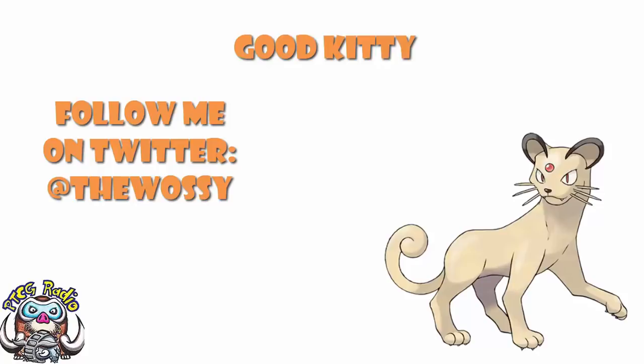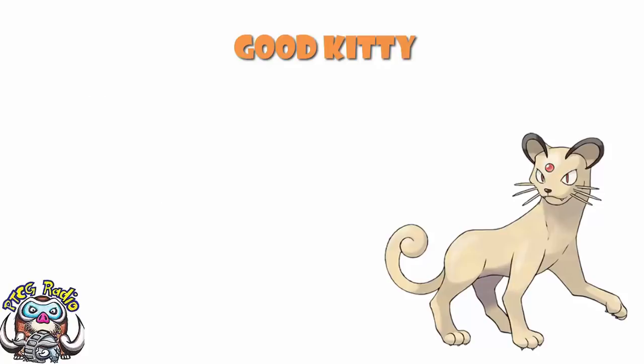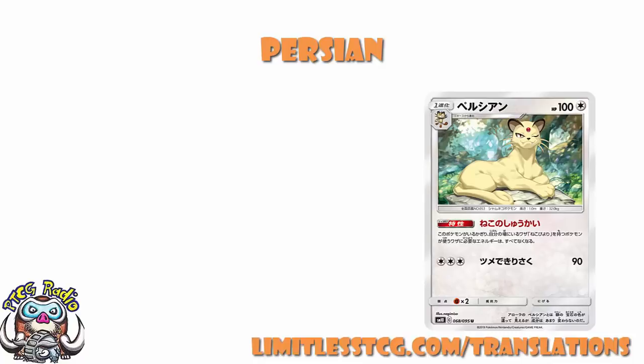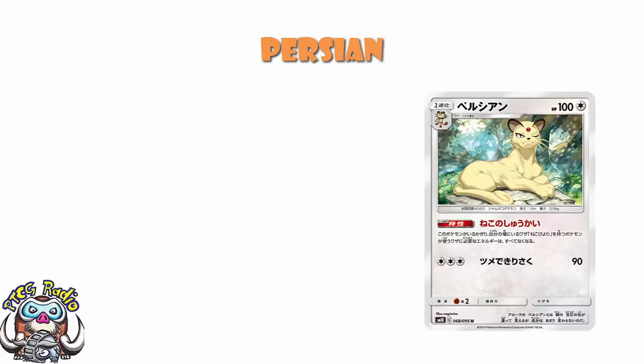Today we're looking at a new Persian, or I suppose it's probably more correct to say we're looking at a whole bunch of cats, one of which happens to be Persian. Our translation comes from the lovely David Hockman over at LimitlessTCG.com slash translations. Starting with the basics for Persian, it's a colorless Pokemon, which is not great. It means you get double colorless energy, but so do like a million other non-colorless cards.